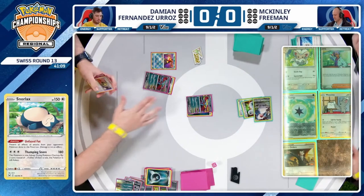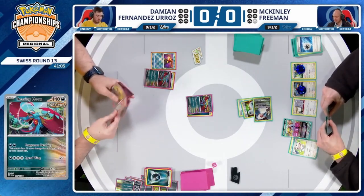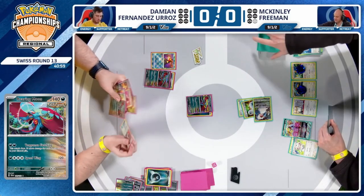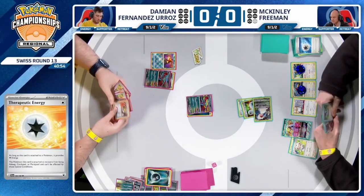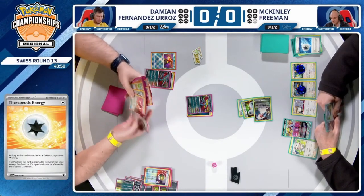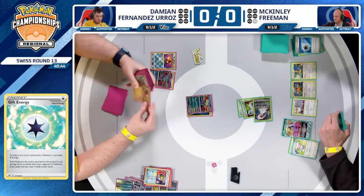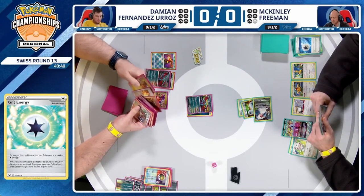Snorlax is a little bit tired this morning — it's an early morning, I don't blame him. But ultimately, you don't need the Therapeutic Energy in spots like this — your opponent's probably going to knock out Snorlax if they want to. And that's why that Gift Energy is so important on that Snorlax — being able to draw up to seven cards after a knockout. We see a Nest Ball from Damien, eyeing down maybe a Coridon, maybe another Roaring Moon. But we do know there's that Professor Sada's Vitality already in hand.